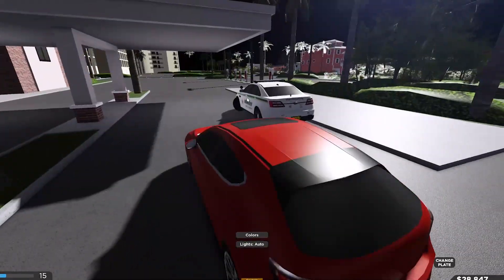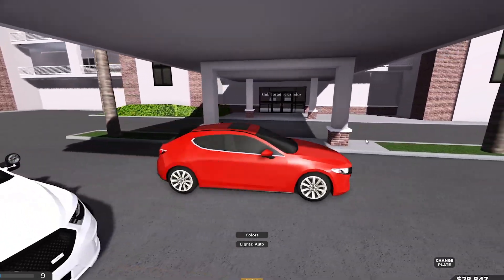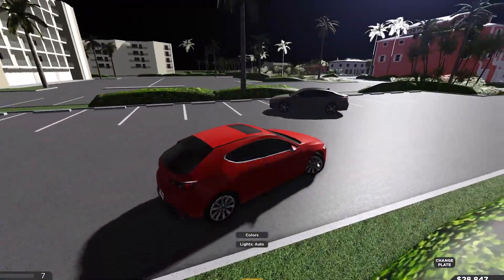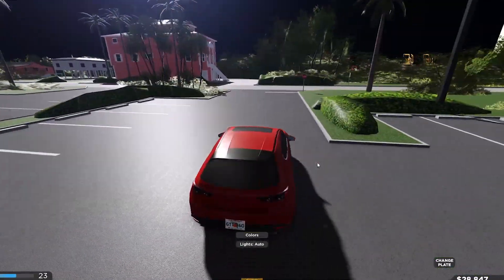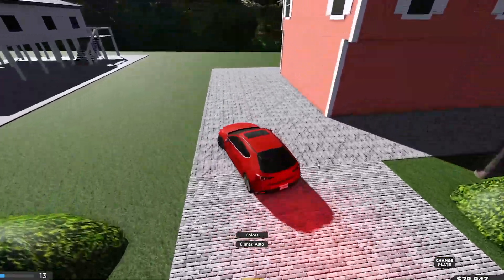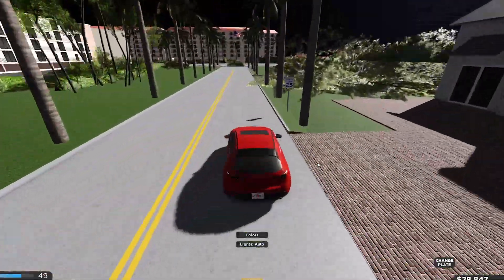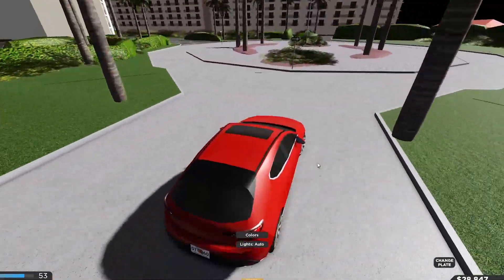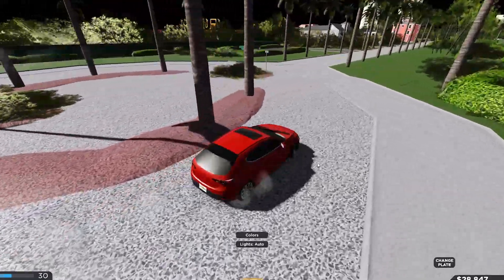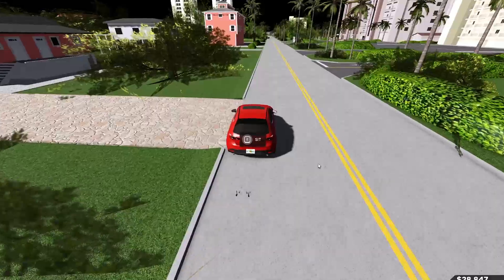I know loads of you guys are probably really experienced with this game. It looks like you can actually rent these things, which is cool. I want to check out the water park — I know that was a new update thing. There's the Seaside Bar and Grill over there. I think the water park is on the other side of the map, so we'll work our way around there. There's a lot of stuff you can do in this game.